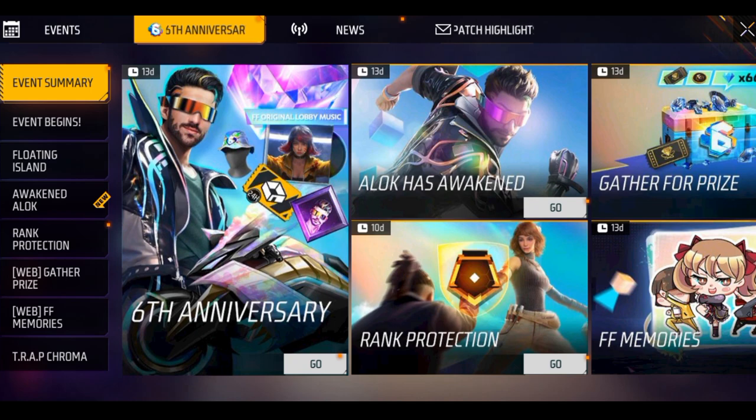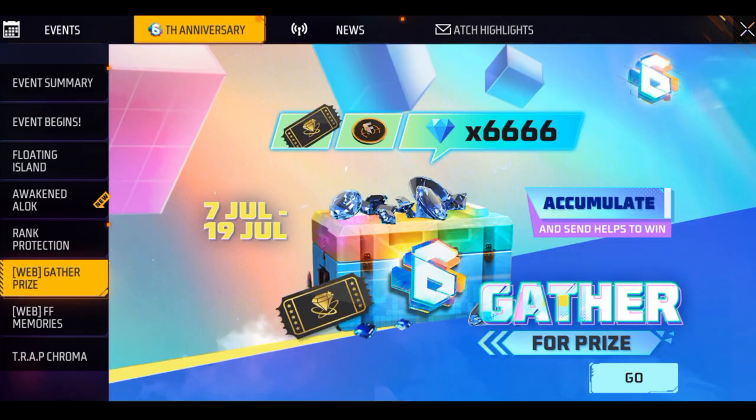We will have a great event. In this event, gather for prize — we will have a great event for 666 diamonds. It is free.